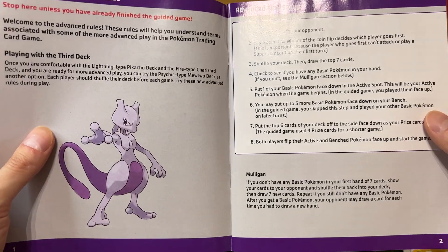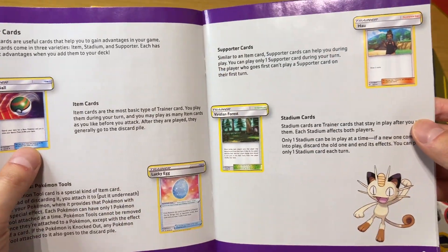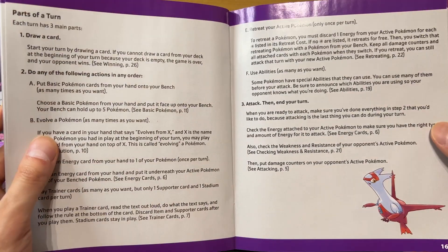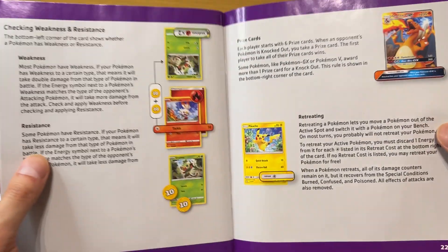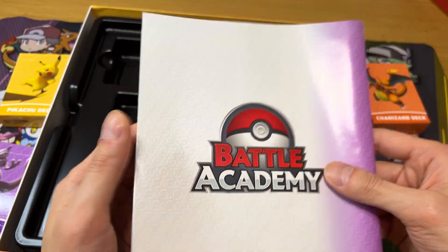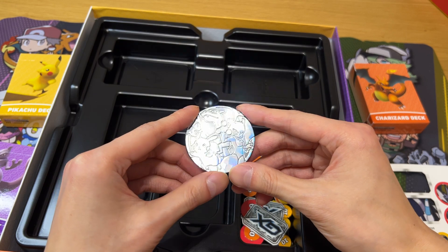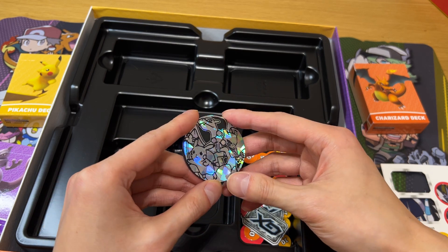And this Mewtwo deck is the advanced deck that doesn't require any evolution, which is pretty neat. I've played a couple of times with this starter deck before, and I gotta say the Mewtwo deck is pretty strong against the Pikachu and Charizard decks. This shows you the details of what happens if you've got an ability — in this case this is a GX card from the Pokémon Sun and Moon era where they had Hidden Fates. So if you're collecting Hidden Fates and you really like this set, I recommend buying this.